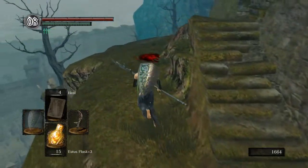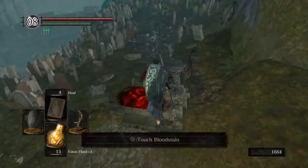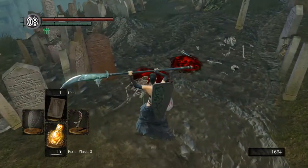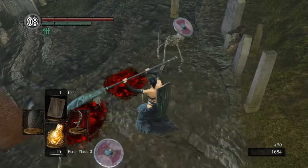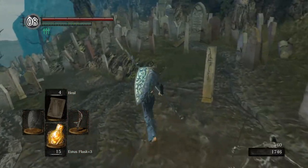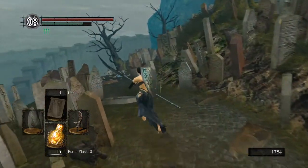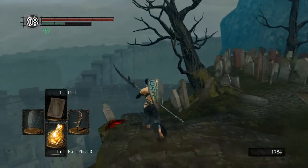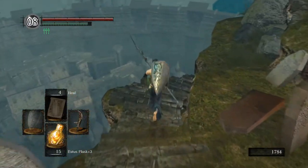So, the Catacombs. With this weapon, normally I take a blessed weapon down here, but I believe this should be one-shotting. This should one-shot all the skeletons. It won't kill them right away though — a Divine Weapon will do that.